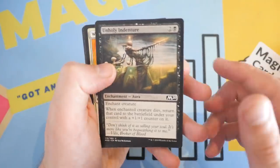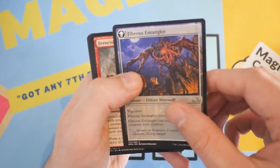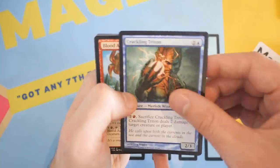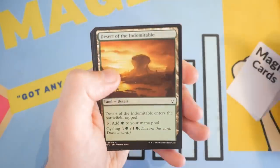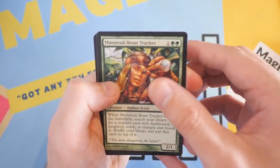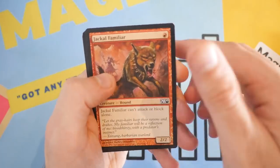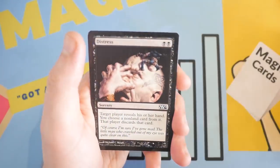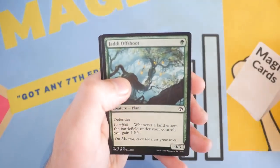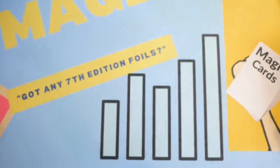Unholy Indenture, White Mane Lion, Disciple of Phanex, Fibris Entangler — uncommon. Ferocious Tigorilla, Crackling Triton, Blood Aspirant, Desert of the Indomitable, Doorkeeper, Mwoovey, Beast Tracker Fling. Jackal Familiar from Magic 2010 — pretty old. Distress. Reroute from the original Ravnica. Jaddy Offshoot with a Duress from Iconic Masters.